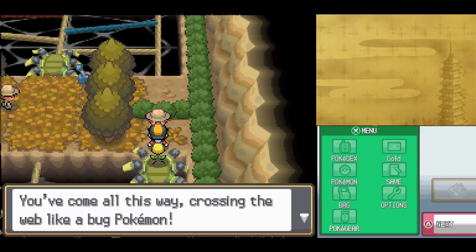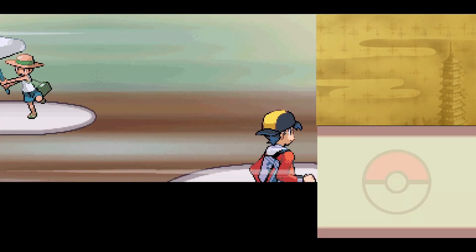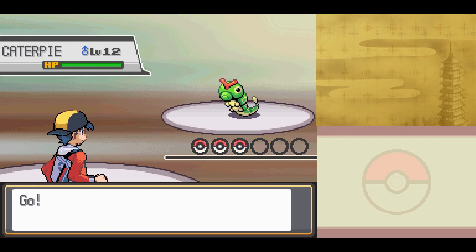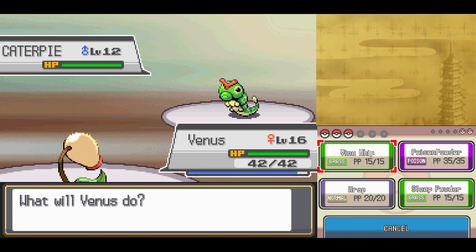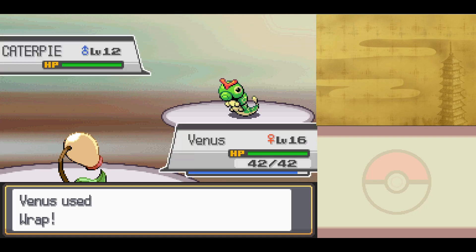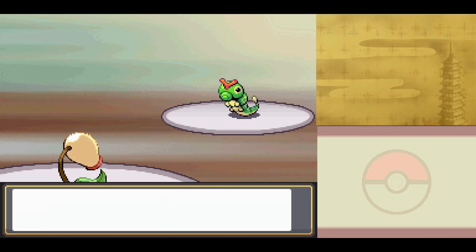You've come all this way, crossing the web like a Bug Pokemon, allowing me to teach you the charms of Bug Pokemon. I would expect this gym to be hard. Bug-types typically evolve super early, and considering it's the second gym, that Caterpie should be fully evolved. But for some reason it just isn't. I'm going to try and get Venus up to level 17 and wipe with Fuego while we're at it.